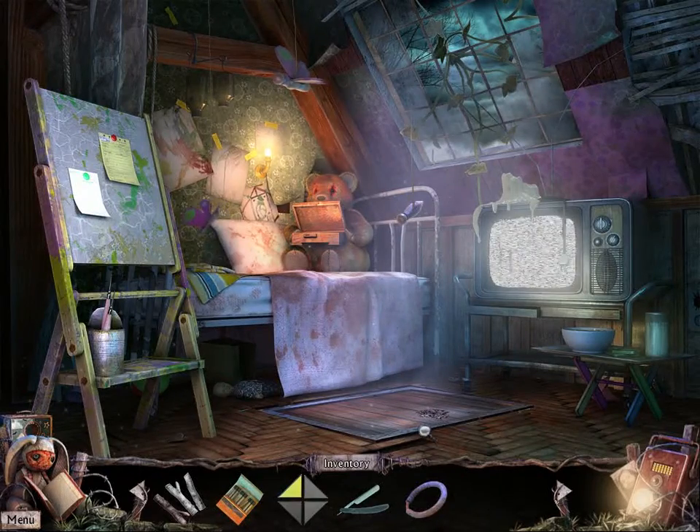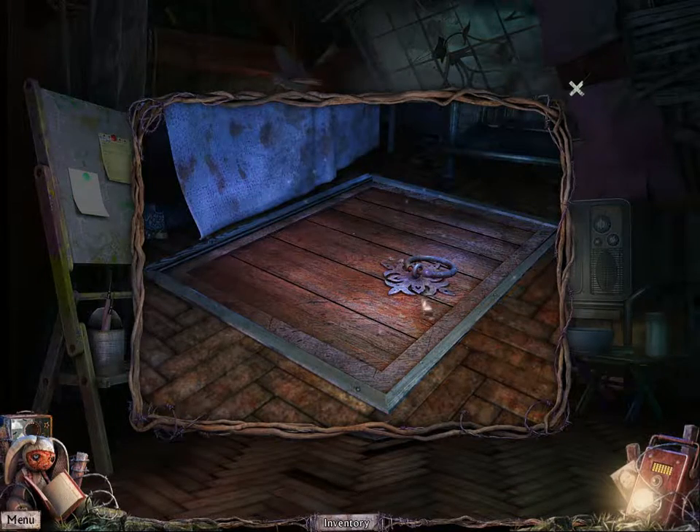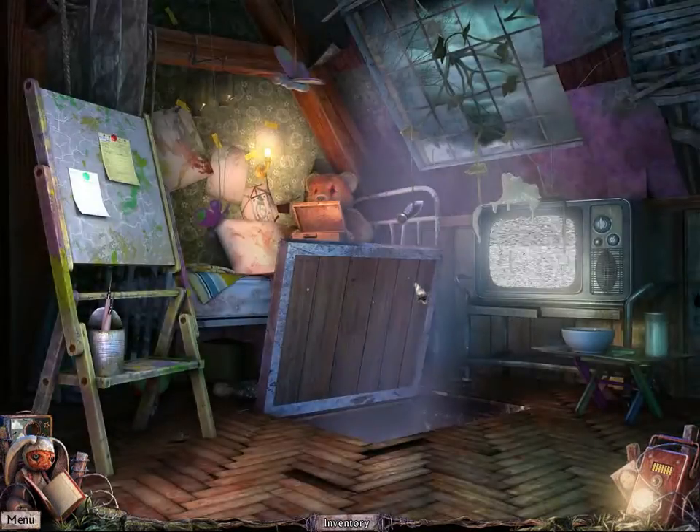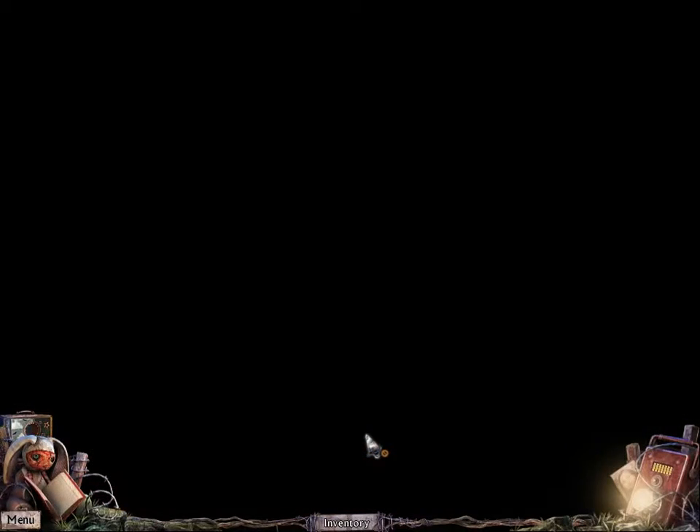Okay, nothing came forward and killed us. We have a hatch handle, which goes there. Now we can open it. Greenhouse - it's a very extensive land.